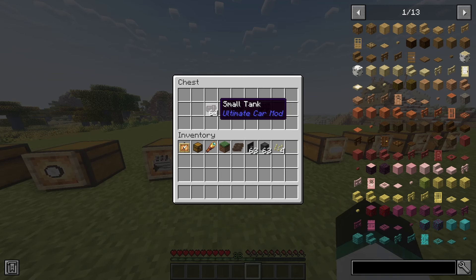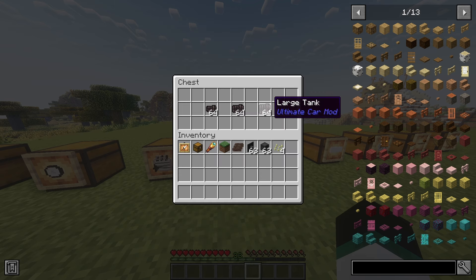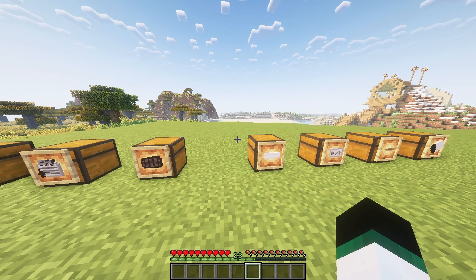Another required component is the tank. There are three different types: small, medium, and large. The small tank can hold 500 millibuckets of fuel, the medium 1000 millibuckets, and the large tank 1500 millibuckets. These components are the essentials to build a car.